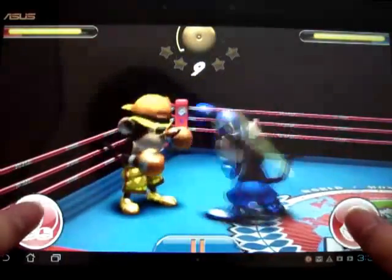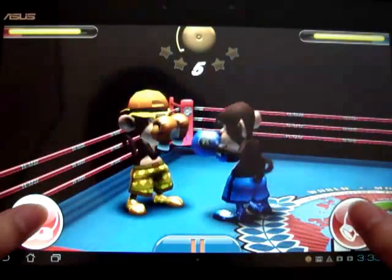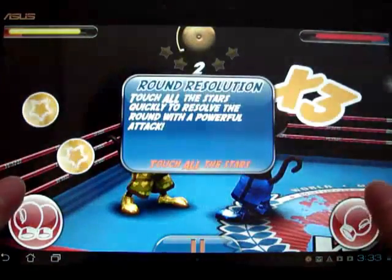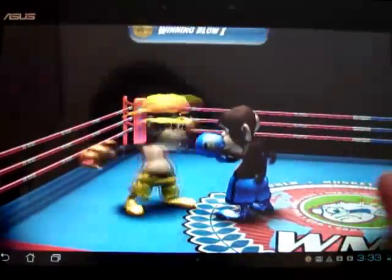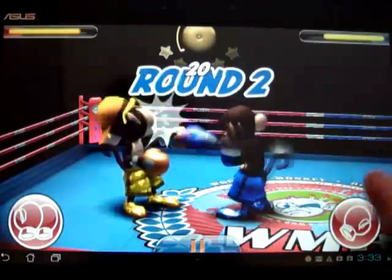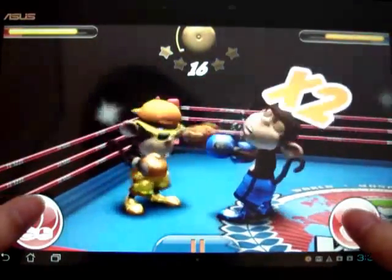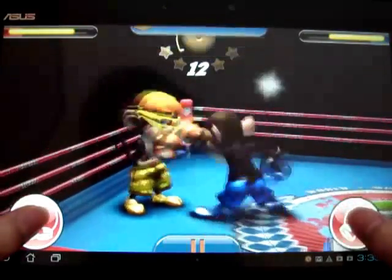Punch this guy. Now there are some stars pressed — let's keep punching him. There's a challenge: rotate the highlighted wheel.